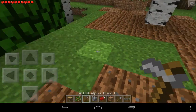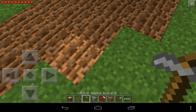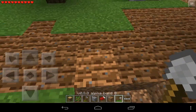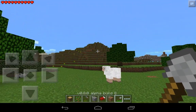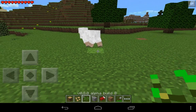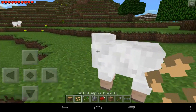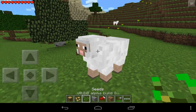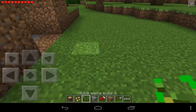Animals can breed now — if I get seeds and they work... I encountered a glitch again. Trying to get the chickens to follow me with seeds. Come on little chicken, follow me! Last time you followed me. It seems beetroot seeds don't attract sheep — I need to make wheat before they'll follow me.